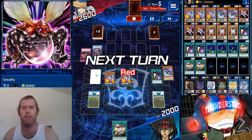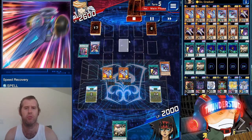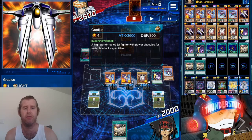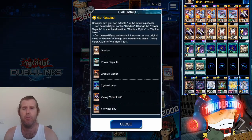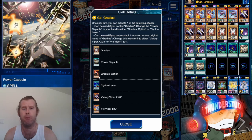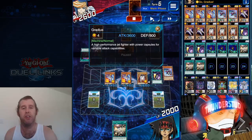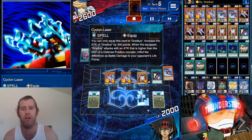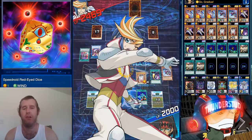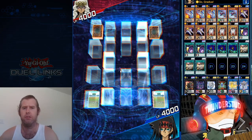Great Fly lets you add a Wind monster after being destroyed by battle or card effects. Speedy Recovery gives him the Dice back — he went from no cards to three cards in one instance. We bring out Gradius. Now check out the skill: we can turn Gradius into Vic Viper, turn a power capsule into a Gradius option, or turn a power capsule into Cyclone Laser. Usually you'd never do that, but here we equip Cyclone Laser to Gradius, gain pierce, and hit the Dice for a fat amount of damage.